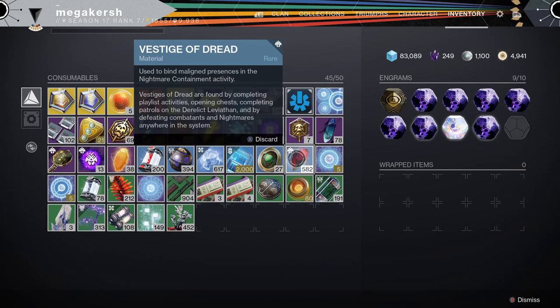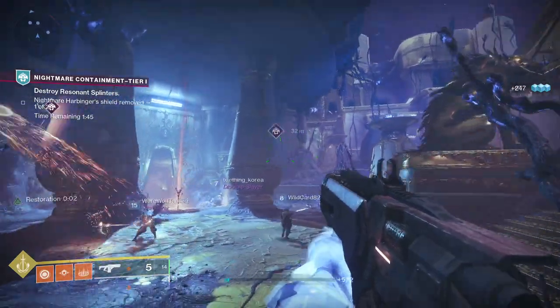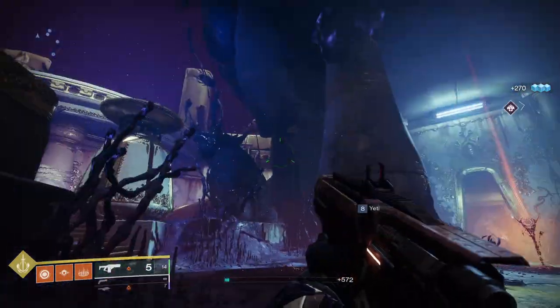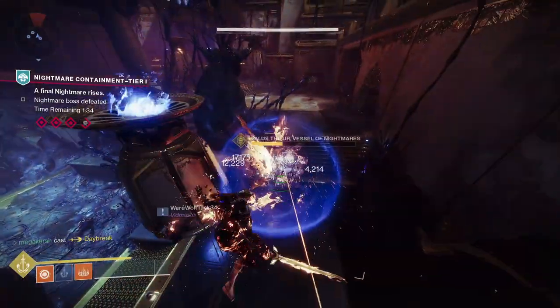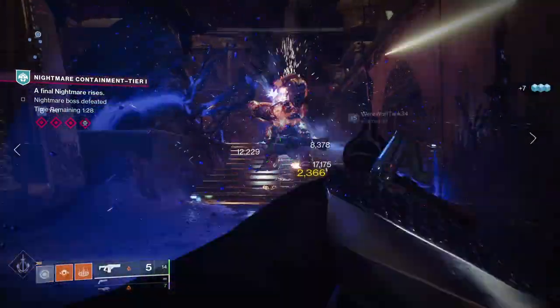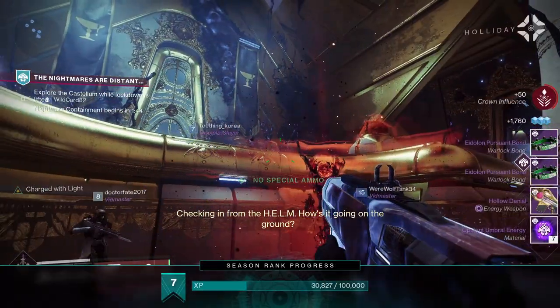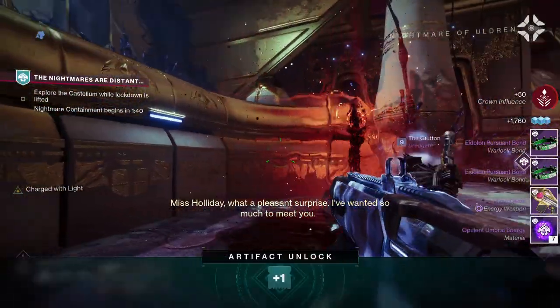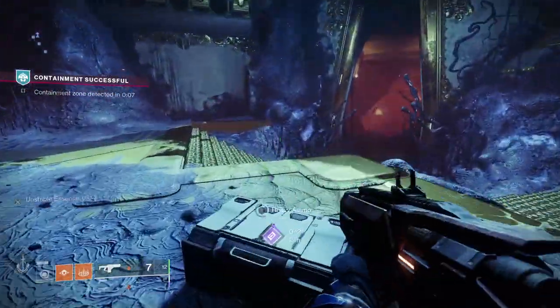Next up, we've got Vestiges of Dread — a new currency you'll want to pay attention to this season. Having a good cache of Vestiges of Dread allows you to get seasonal rewards at the end of the activity, so ideally you want to be heading in with a good amount. This can be earned by completing public events on the derelict Leviathan, finding planting materials, completing playlist activities, completing the Containment public event, and simply killing enemies throughout the solar system. It costs 500 Vestiges to access the rewards from the nightmare harvester at the end of the activity, so it's a good idea to have at least 500 before you head in.